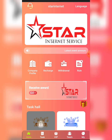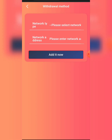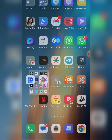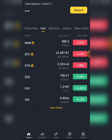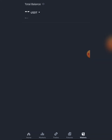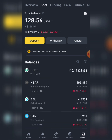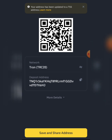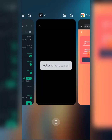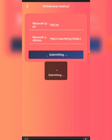Now I'm going to place my withdrawal. Click on Withdraw — it says please add a withdrawal method, so click Confirm. Go to your wallet — Binance, Trust Wallet, Bybit, whichever you're using. We need USDT TRC20. Click on Spot, then click on USDT, then Deposit. Copy your wallet address, go back, paste it here, make sure the network type is TRC20, then click Confirm. The withdrawal address has been added successfully.